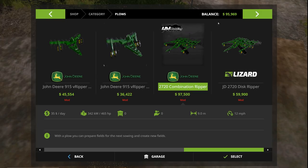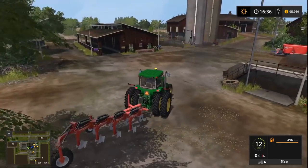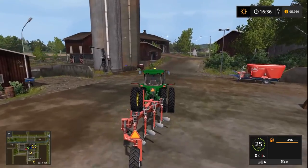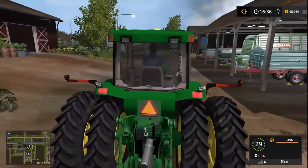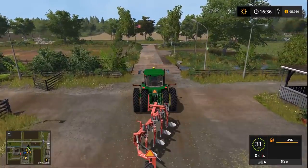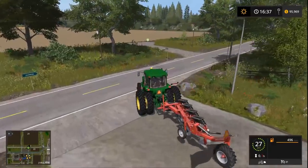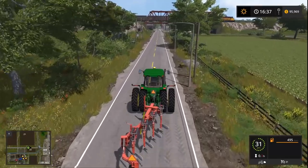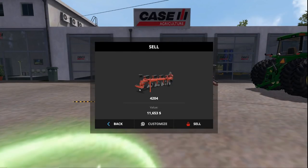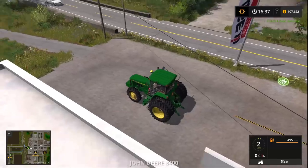I think we're going to buy the combination ripper. We need to borrow about 2,000 dollars — actually we'll just sell what we have. We'll basically do a trade-in: sell the current plow and use that to fund buying the other one, even though the new one is probably a hundred thousand more expensive. The value on this plow is almost 12,000 dollars — way more than I thought!